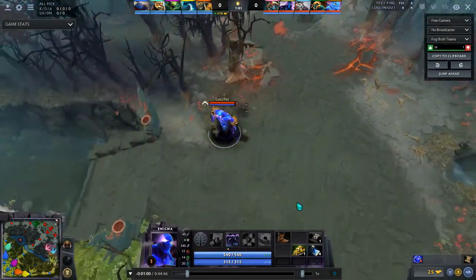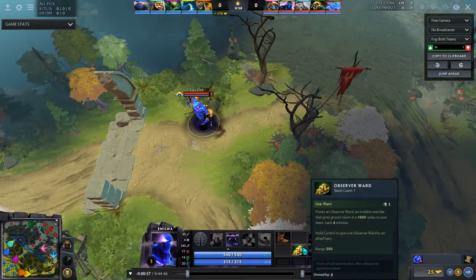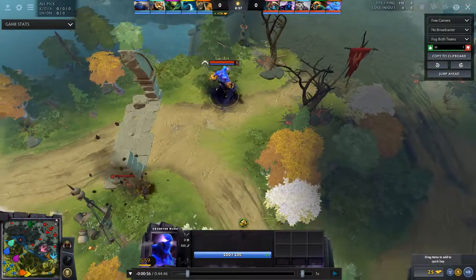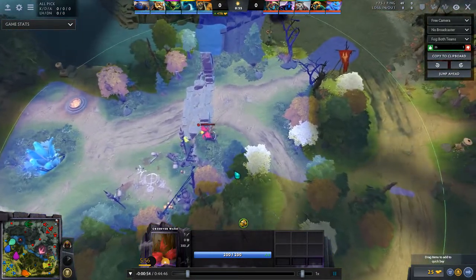Let's look at Ice Ice Ice's starting items. He starts with Boots of Speed and four mana potions, and he was given a ward by his support, Oracle. I like the starting build. You might say 'boots first, what is this?' — I'll talk about the boots later. The ward is a key thing about playing Enigma in the offlane. Let's see where he puts it — what a surprise, he puts it in this very common spot.